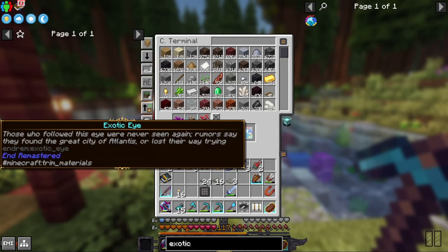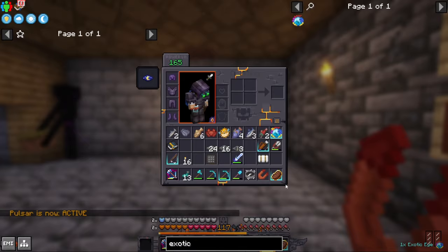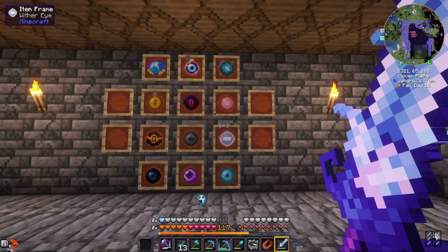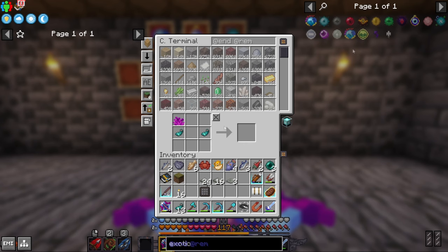Finally we're here with all the stuff - the exotic eye - and we've got it. Let's go take a look at our eyes. The 12th eye - I threw it and didn't know where it went, but it's back in my inventory. We've got 12 eyes and that's what we need. Someone made a comment that we can use a regular eye of ender as one of the eyes, but I'm going to ignore that because this was too much of a grind.